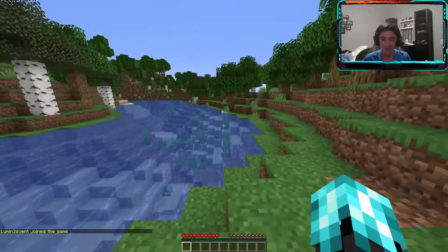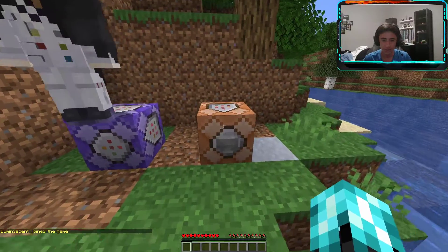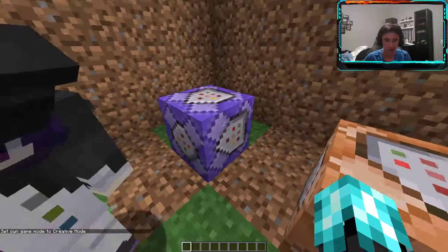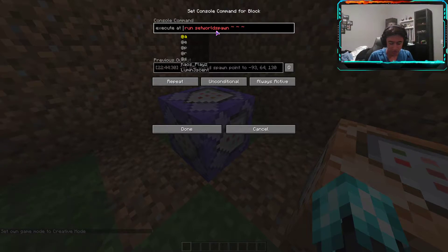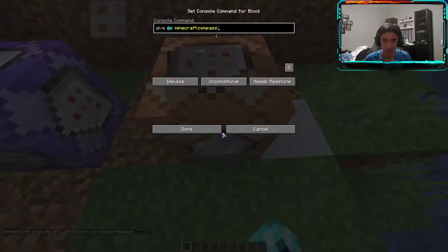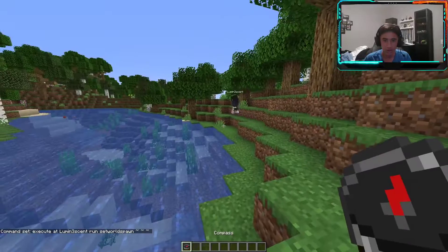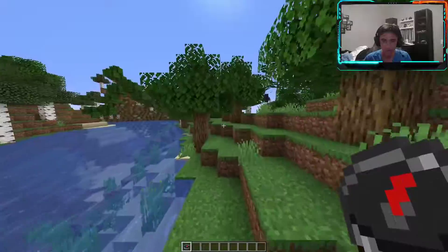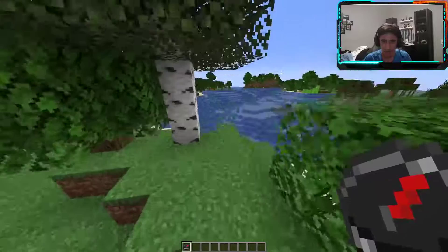Alright, let me change this to you — slash gamemode creative — that way I can hold the compass and demonstrate. So yeah, the name in the command is the speedrunner's name; I'm gonna change this to Luminescent. And yeah, if I give myself the compass — look, as you can see it is tracking them.